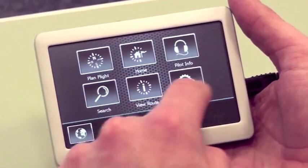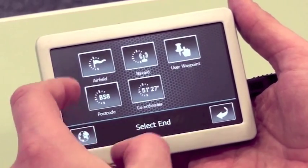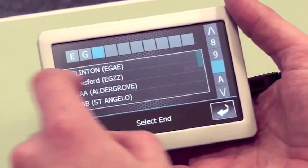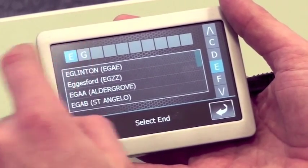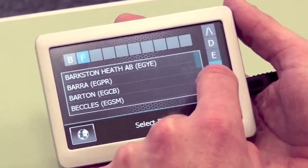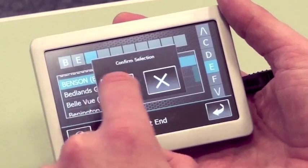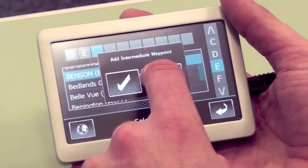Hit the menu button — I've got some options here. One of them is 'Plan Flight', so we press that. From our current position, we want to select the end waypoint. In this case it's Benson, so I'll hit 'Airfield'. We've got to find Benson from the database — we've got the UK database loaded into the system. I don't know the ICAO identifier for Benson, so I'm going to write in the name 'Benson'. Typing 'B', 'E' gives me some options. I can scroll down — there's Benson. Press Benson, select it, confirm selection. I've now created a route to Benson.